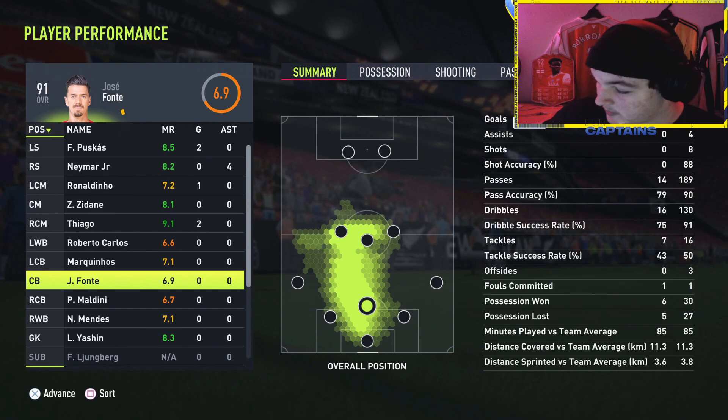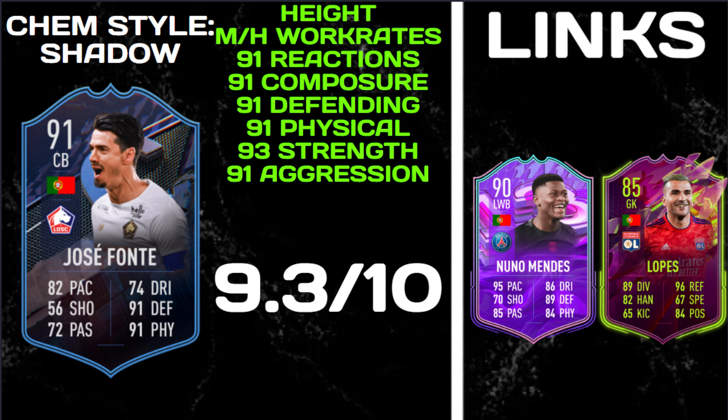For the pros and cons: chemistry style is 100% Shadow. Pros are his height, medium-high work rates which are ideal, 91 reactions and composure, 91 defending, 91 physical — especially that 93 strength and 91 aggression. Going into a tackle with him you feel very confident you're going to come out with the ball. He also has a strong link to Footie Birthday Nuno Mendes and a strong link to Rule Breakers Lopez in goal.